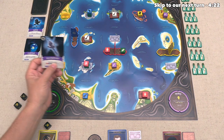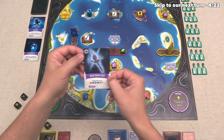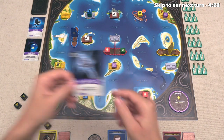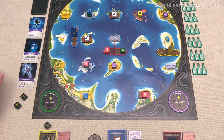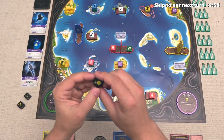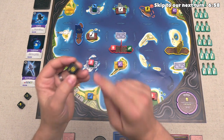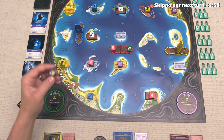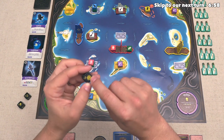We can pull this one out, and it is a dead man's key. That costs any resource, and you can spend this at any point in the future, as if it was one of any resource. Alright, it is now our turn, and we get three actions, plus if at the start of our turn we have two or more cards, then this astrolabe would give us two more actions. Now at this moment we have no cards, so that means we will not get this bonus.